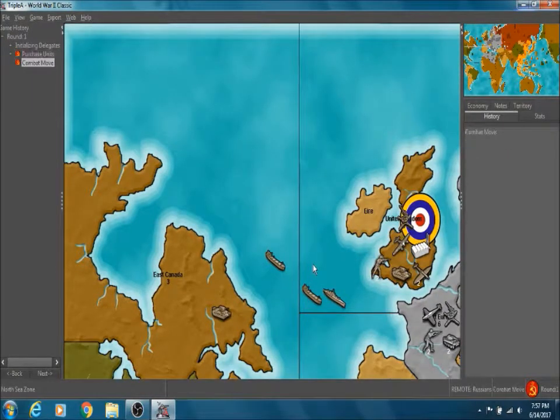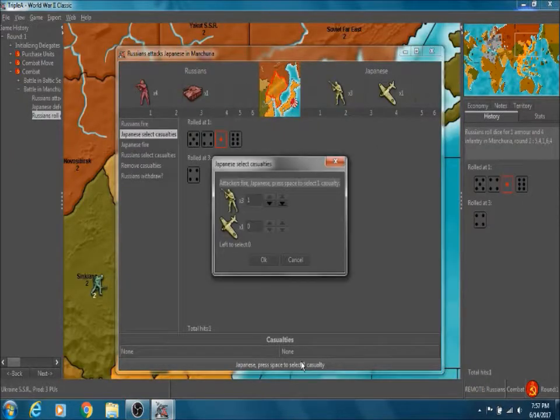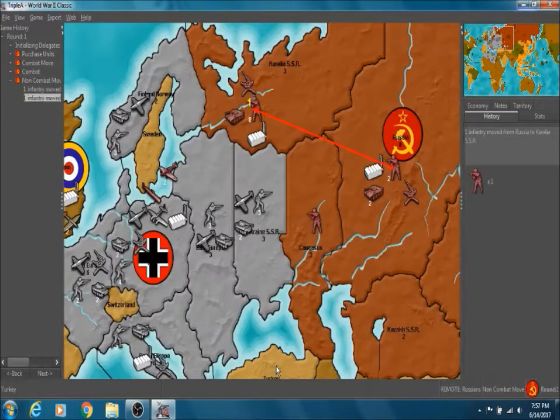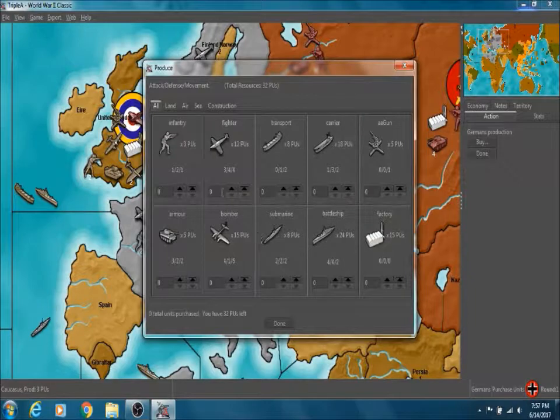The computer will play as Russia. As Germany, we are going to want to focus on the ground battle first. Even though the British Navy is going to be kind of a thorn in our side, we won't be able to do a whole lot against them right now. So what we want to do is buy a couple of tanks and some men.